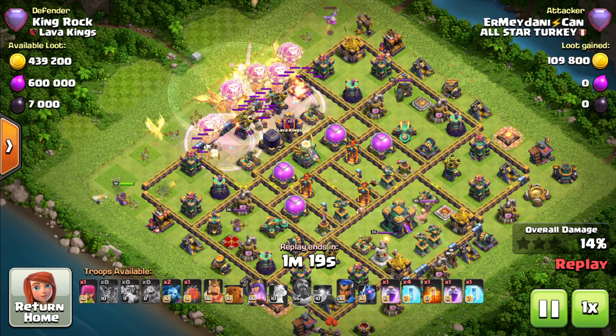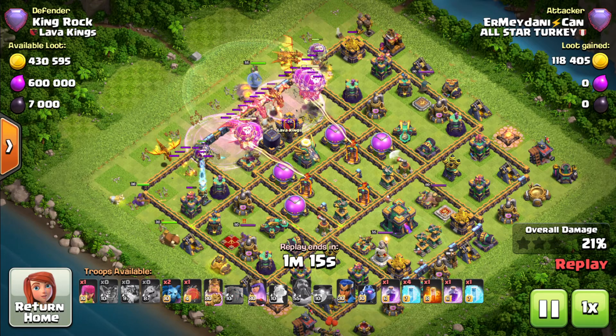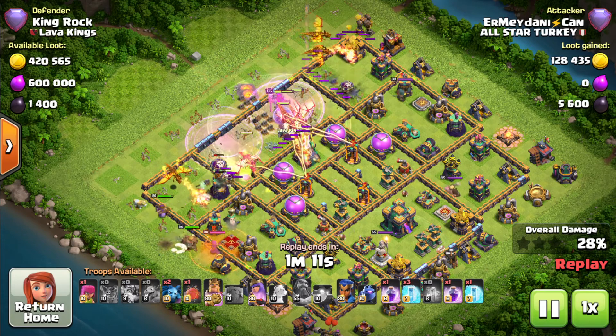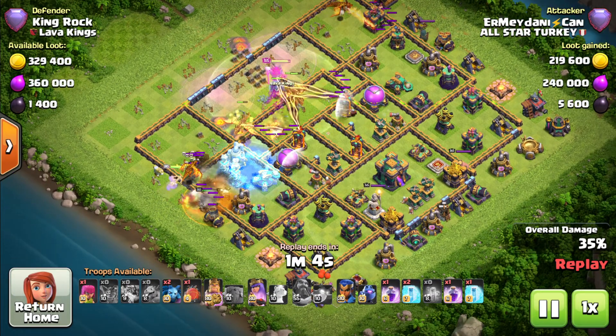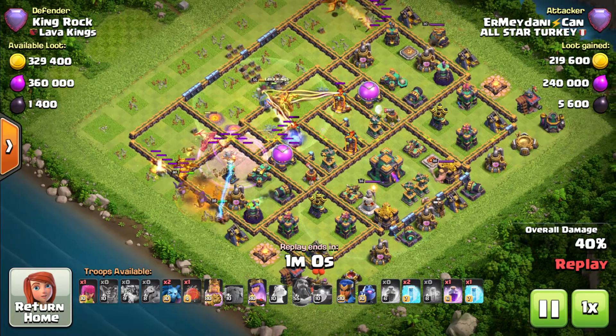Look at the way he is dropping the rage — it is not exactly at the first set of buildings but for the next layer, the first compartment to be exact. He drops the first freeze spell for the multi-target inferno as well as the eagle artillery. The sweeper is pushing it back, the tesla farm pops up. He drops the poison spell to take down the queen, and another raid spell is used to take down the scattershot.